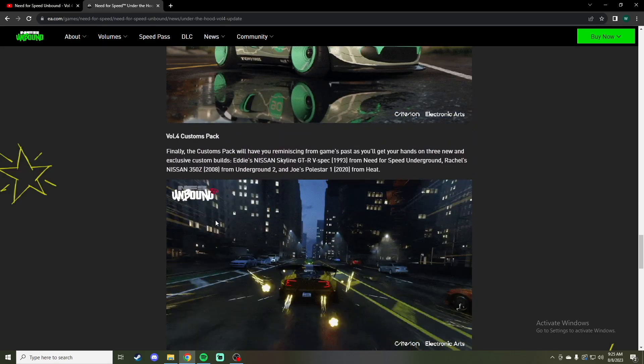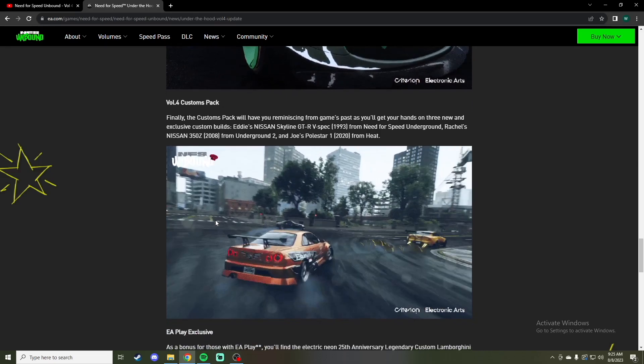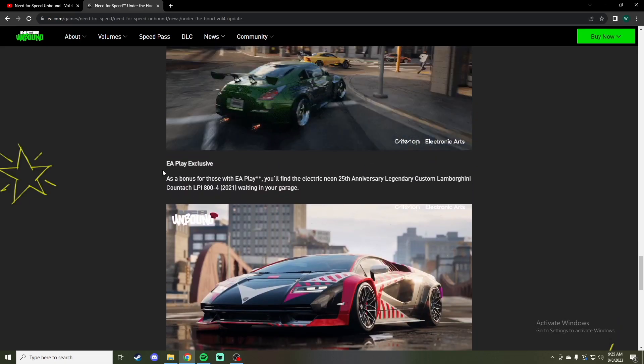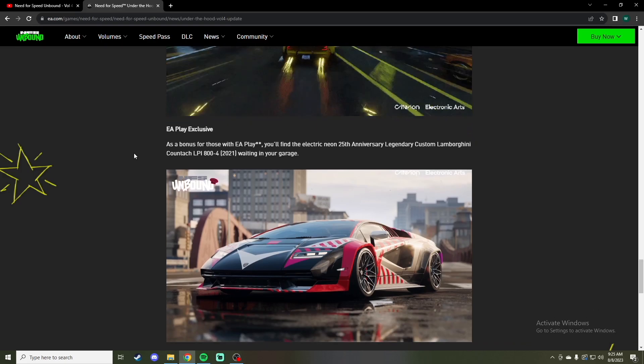And then here are the Skyline, the 350, and then the Polestar 1 — cool to see them in the game. And then for those who have EA Play, the subscription to it, you get the Countach, which is actually kind of cool looking.